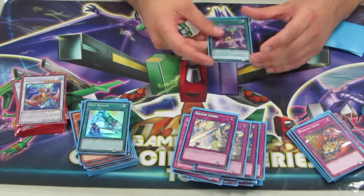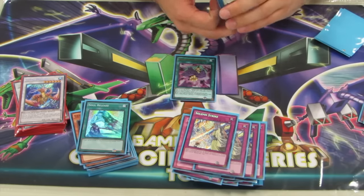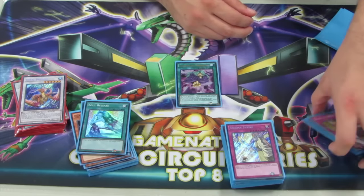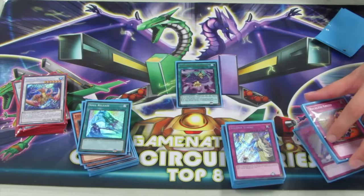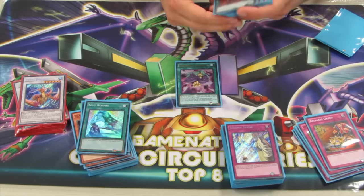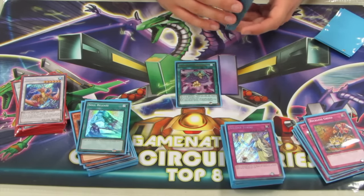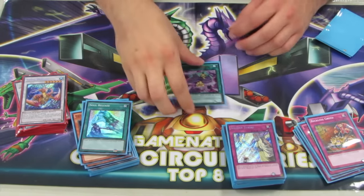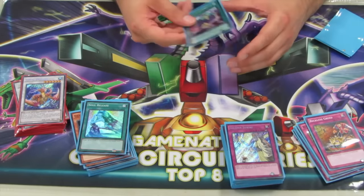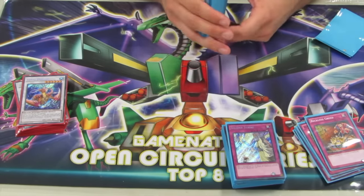Overall, the deck performed really, really well today. I probably wouldn't cut anything from this. If Paleozoics are on the decline, I'd probably cut the Mermail engine for my Shape Sisters. But with the turnout today, there were a lot of people playing Paleozoics, so I'll probably keep the list identical for now. In the Mirror Match, I lost one actual game up until the last round, and that was only due to my own misplay - we ended up drawing that match. Going into the last round of Swiss, I ended up losing to ABCs. He opened up really well, I opened kind of poor - he had a Vanity's Emptiness, opened Double Dupe, Triple Dupe, and Road Toad, and I just couldn't do anything. But overall, the deck performed exceptionally well and I am very confident with this list.